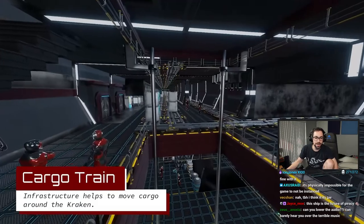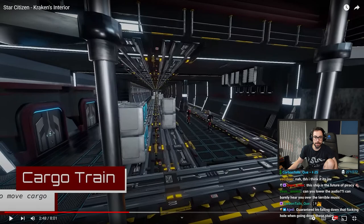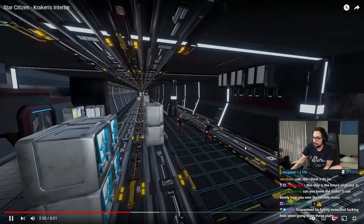Cargo train — oh my god. I think he's using in-game dimensions too based on all of this. There's gotta be wasted space because a lot of what I'm seeing here is just open corridors. How do you pack this thing?